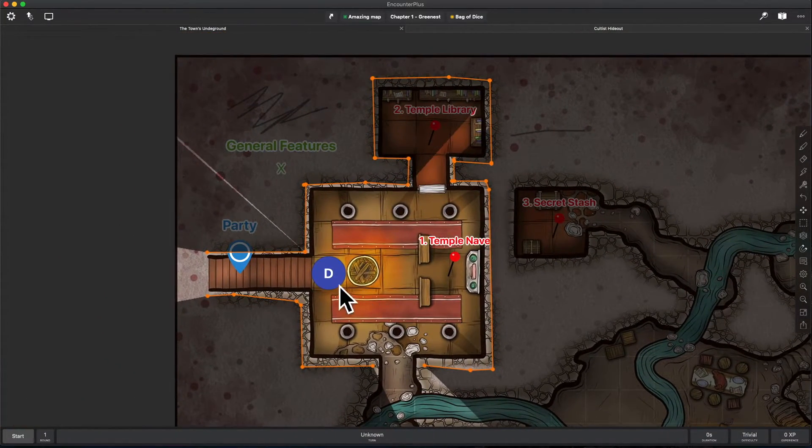Now the first difference — you'll see I kind of messed up. I let go when I should have just held down as I was drawing, and I left this little tiny crack in this wall. Well now we can grab the corners or the edges of any of these wall segments and move them to wherever we wish. So it's super easy to fix mistakes now.